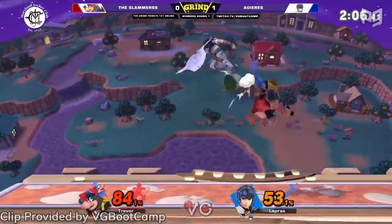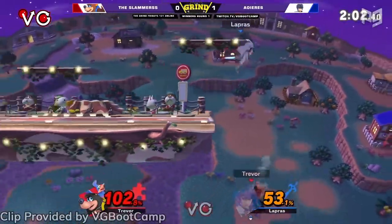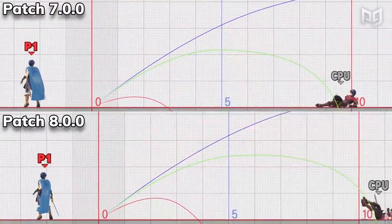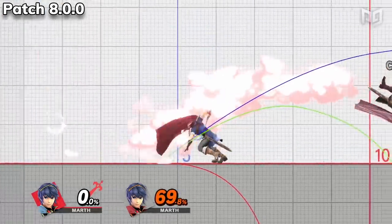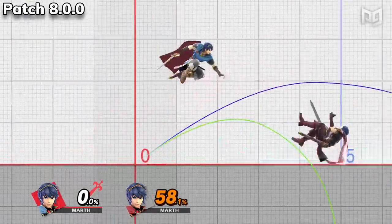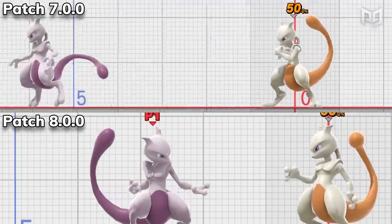The difficulty of landing tippers with Marth has caused most of the community to play Lucina instead, but these Marth buffs make the OG Fire Emblem swordie more enticing. The tipper hitbox of down smash now knocks enemies a little further, and the tipper hitboxes for Marth's fair, bair, and up air are now easier to hit. Players more confident in hitting tippers will have more reason to choose Marth over Lucina.